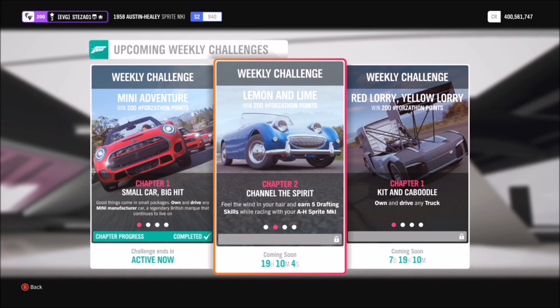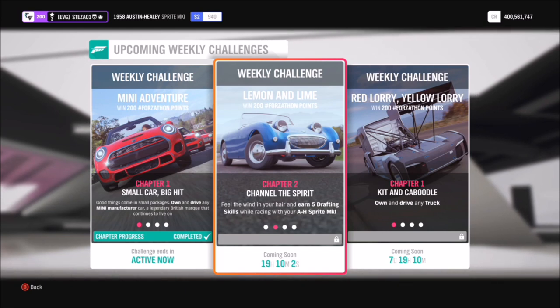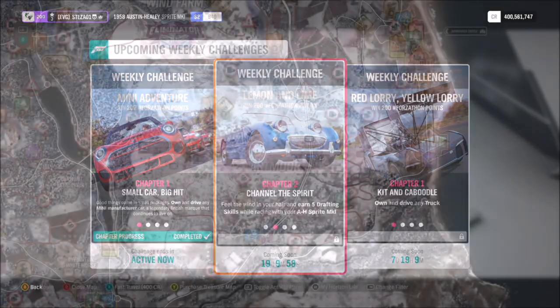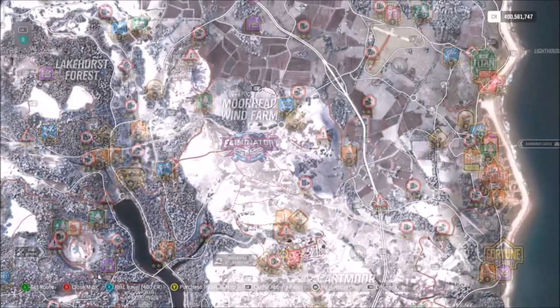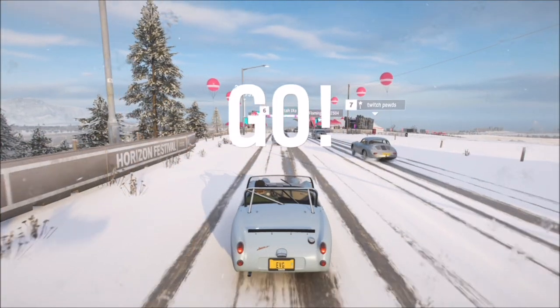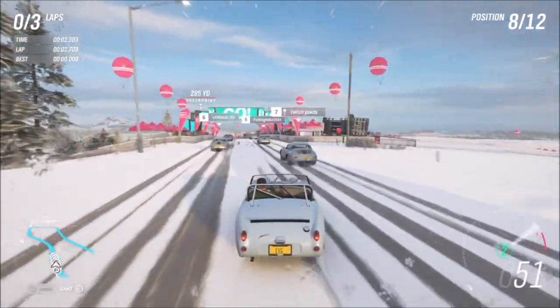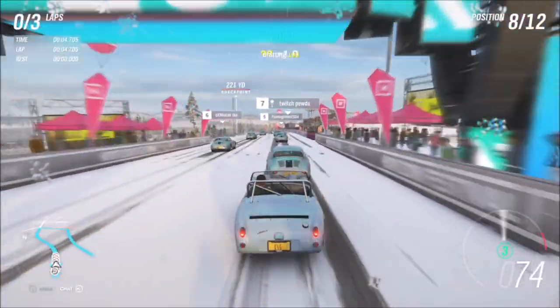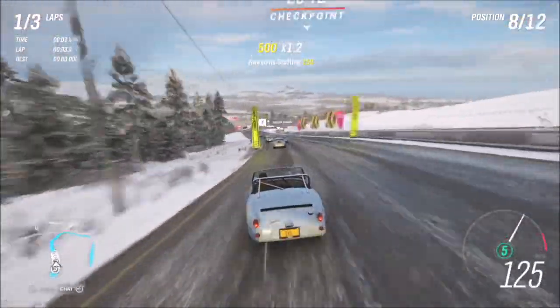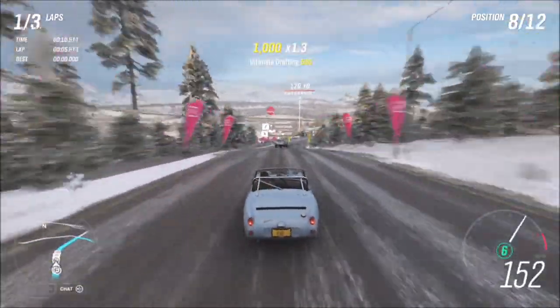The first challenge here just wants you to earn five drafting skills in your Austin Healey. A drafting skill has to be done during a race — it's where you're literally following behind another car in front of you. I use the Moorhead Wind Farm Circuit Race but you can use literally any race you want; it doesn't have a massive impact. I'd recommend going for one with a fair amount of straights instead of lots of twisty bends because it's easier to follow behind the car in front.